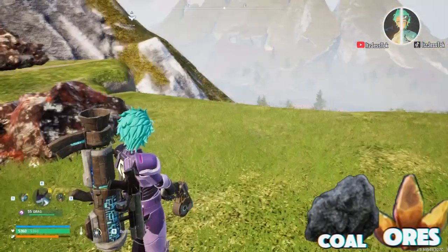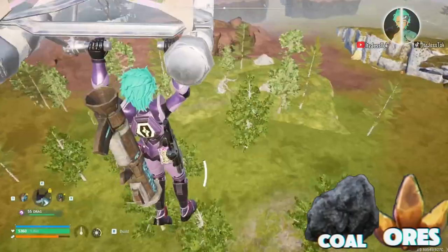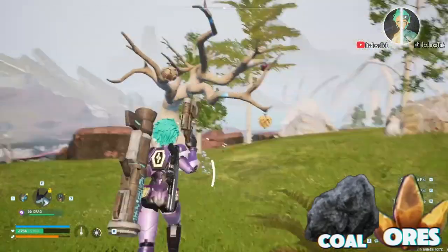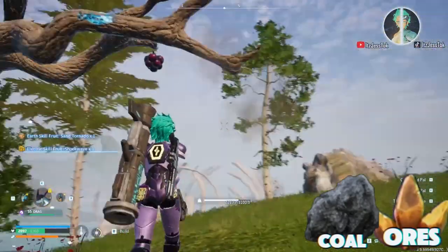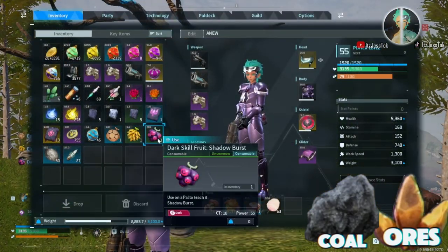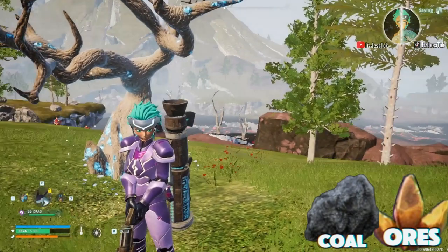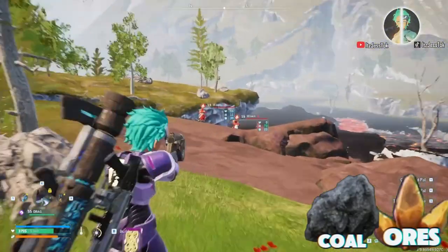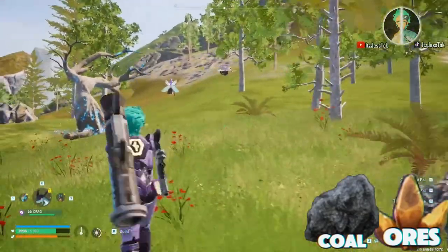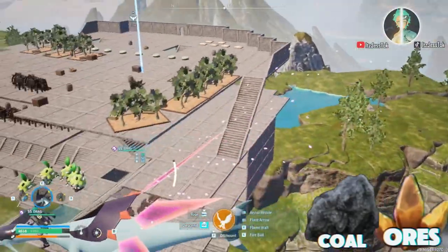We're going to move a little bit down the hill towards the volcanic region because there is a skill fruit tree here. This is great because you have access to the skill fruit tree and the pals in this area. The pals here have a lot of uses — bee guards drop honey, and if you capture them and put them in a ranch they produce honey. You've also got Wixens, Rsex, Kelp Sea Igneous, and Phlegm Bellies — lots of useful utilities in this specific area.